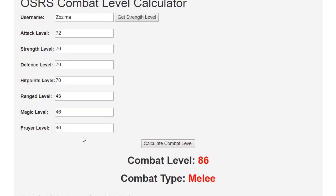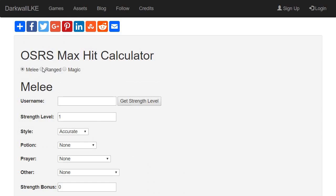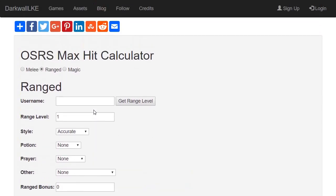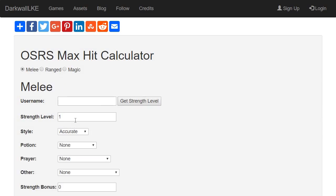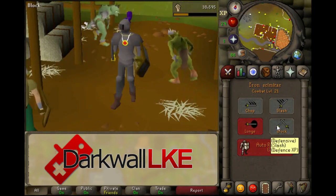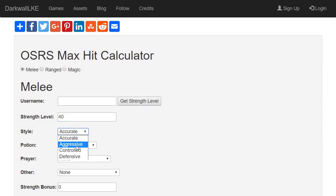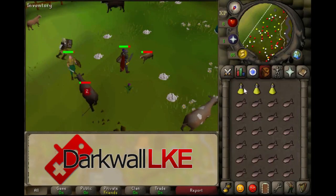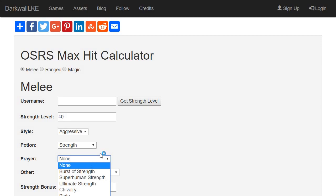There's a link for this in the description below. Another helpful tool is a max hit calculator. This helps you determine your maximum possible hit given your level and equipment. This works whether you're melee, ranged, or magic, and can also be used to calculate the maximum possible hit of your opponent. You can fill in your strength level and your attack style — which you can find by going here. Don't use accurate, controlled, or defensive; the aggressive attack style will let you hit a higher max hit. Next, select your prayer bonus and any other bonuses you might have. A potion will give you a strength bonus of 3 levels plus 10% of your current strength level. With a low-level free-to-play account, you can leave both of these to none.